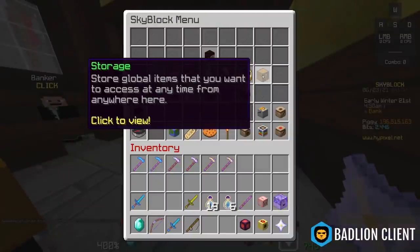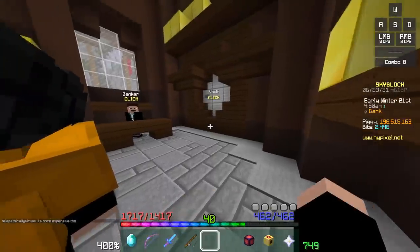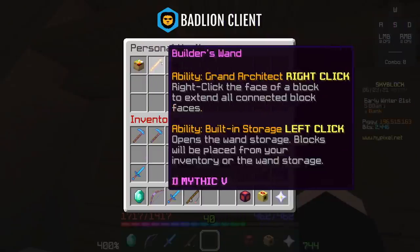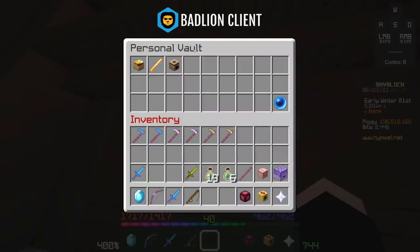Since the change that introduced the storage system, they made it so you can't put builder's wands in ender chest pages or backpacks, which can be really annoying. If you want a place to put it that's not a chest on your island, I would suggest the personal vault. It also works well for basket of seeds and nether wart pouches — it's just a reliable place to put things away and always know where to find them.